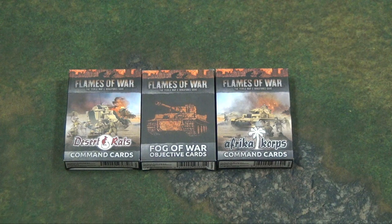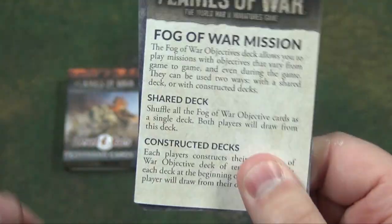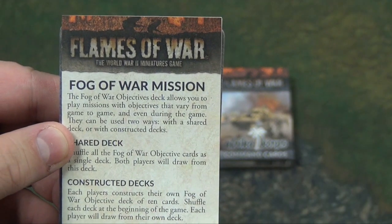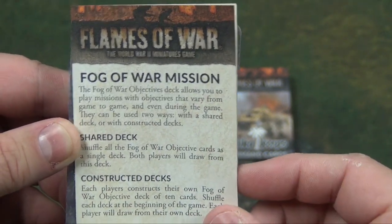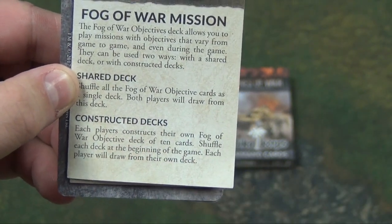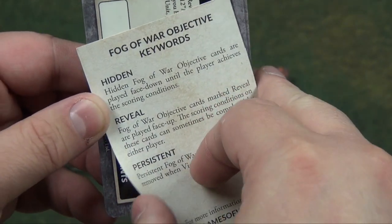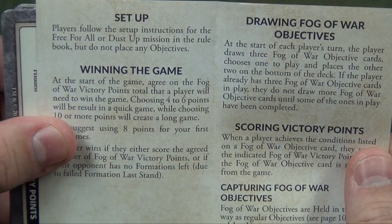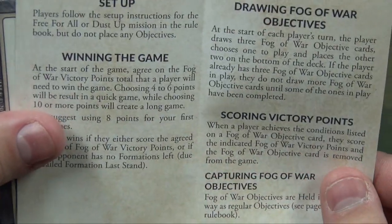The Fog of War objective cards are going to change the game. These are shared between both players, so you only need one deck — my father-in-law doesn't need to buy a separate pack. It allows you to play missions with objectives that vary from game to game, and they can be used two ways: a shared deck or constructed decks. The instructions explain how to construct your own deck, but for the sheer randomness, the shared deck seems better. Players follow the setup for free-for-all or dust-up missions and don't place any regular objectives, as these replace them.